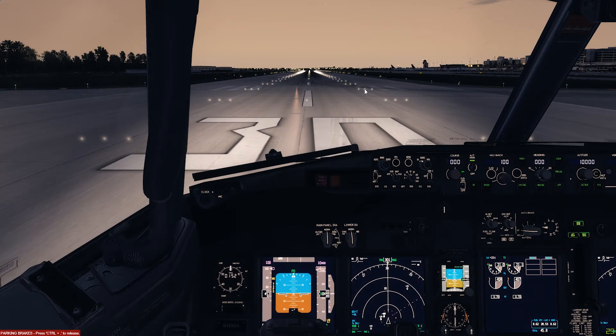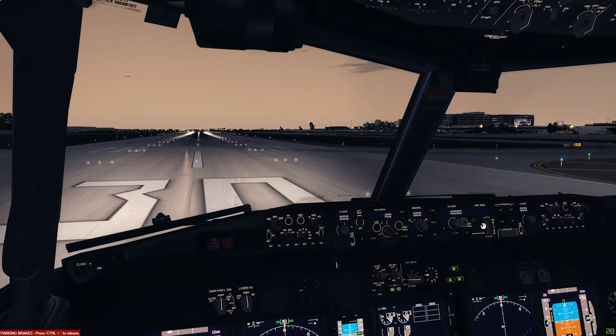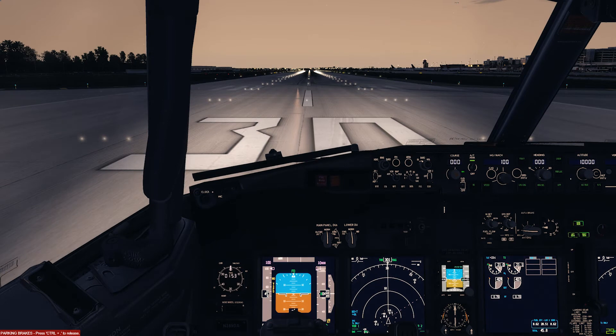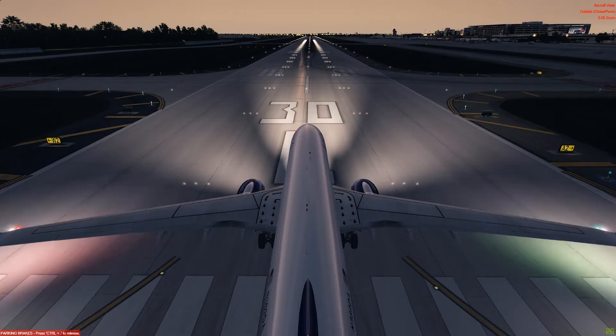I loaded the aircraft with almost clear weather — this is not the current real weather; it's custom weather injected by ActiveSky. As you can see, we are running at around 29–30 fps locked. The way I'm testing this: panel lights are on, landing lights are on, runway, taxi, and collision lights are all on — those are the important ones that dynamic lighting has a very big impact on. If we step outside, we can see almost the same 30 fps locked.